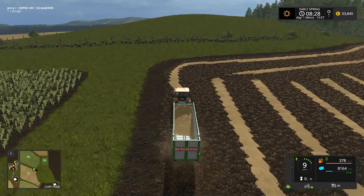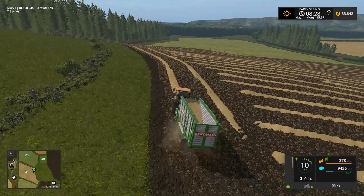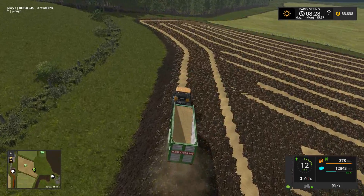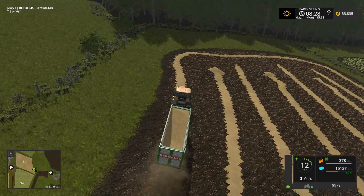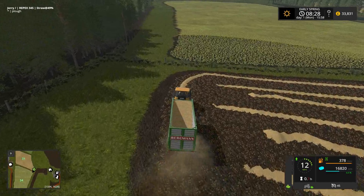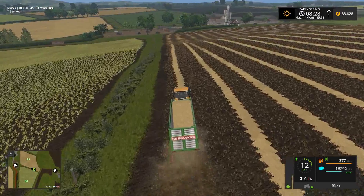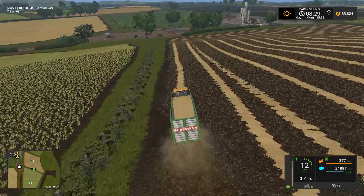We'll probably pick up one load of straw and carry it to the sell point, then do something else for the remainder of the episode. You may notice our money is a little different — I went ahead and sold the pickup and also the default header trailer that came with the map, because the in-game one doesn't work well. Headers get hung up on it and it's a mess. I sold those at the store for maximum value. We'll probably also sell the slurry sprayer since we won't have access to any slurry for a while.